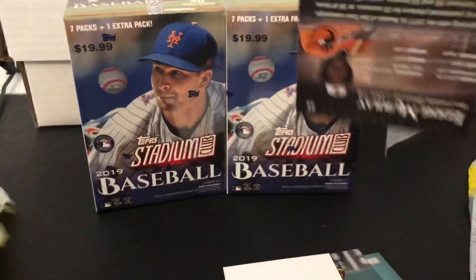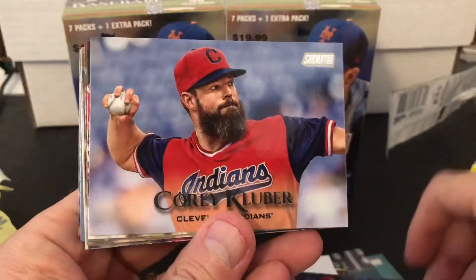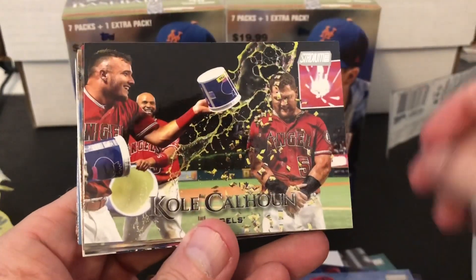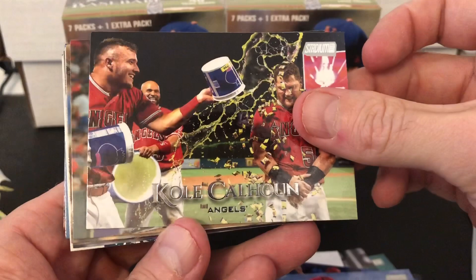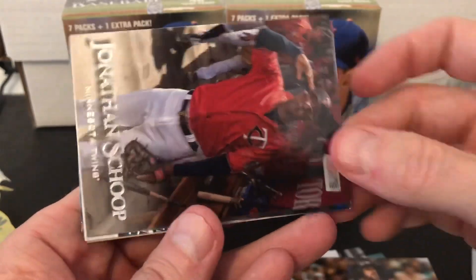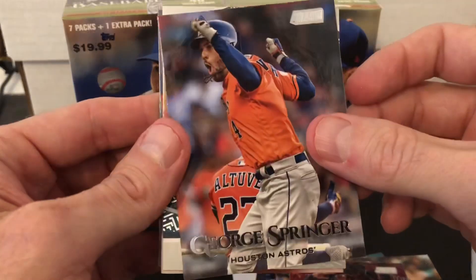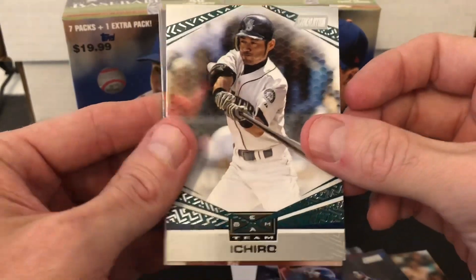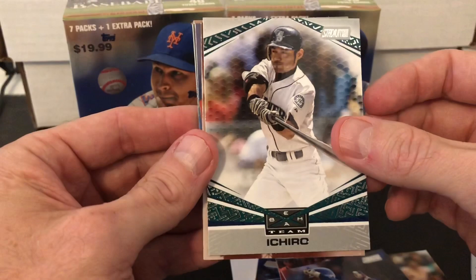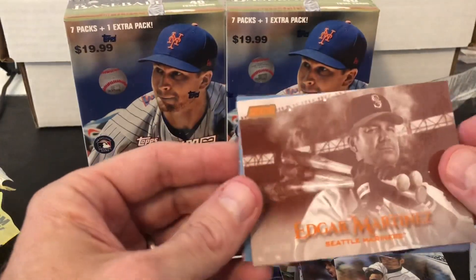I'll just go ahead and rip the other fat pack and then we'll get to the blasters. Castillo. Nice. Kluber. That's cool. Cole Calhoun. Josh James — rookie. Travis Shaw. Jonathan Schoop. George Springer. Ichiro! Nice. Very cool. Beam Team Ichiro. Love Ichiro. Really cool. Oh, there's another Seattle guy — Edgar Martinez right after that. A little sepia action.